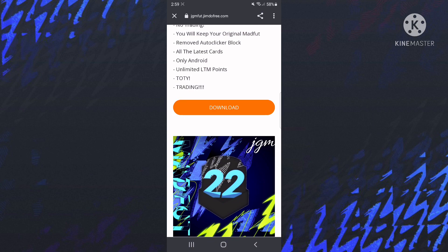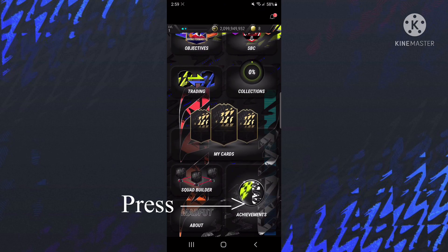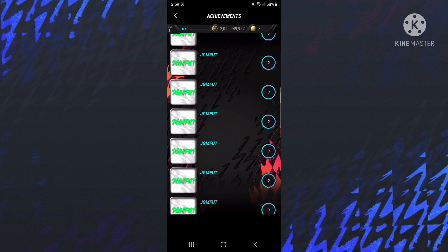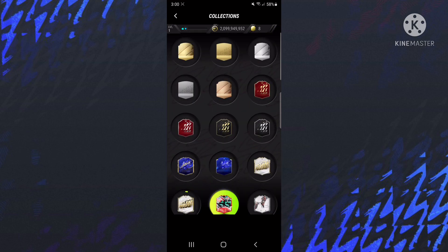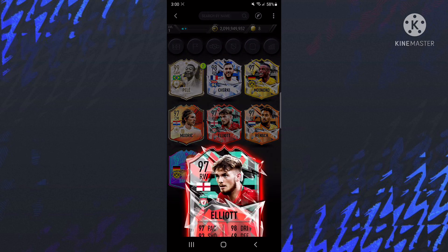There will be a pop-up that says settings and you're going to go ahead and accept that. That way it can actually download it with your Google Drive, and you're also going to have to press your email so it can download through that email. Once you download it, it will pop up right here — you'll be able to go in and all you have to do is press achievements.